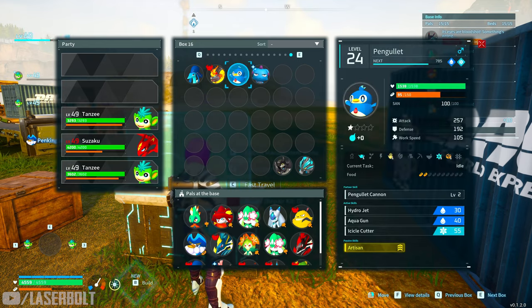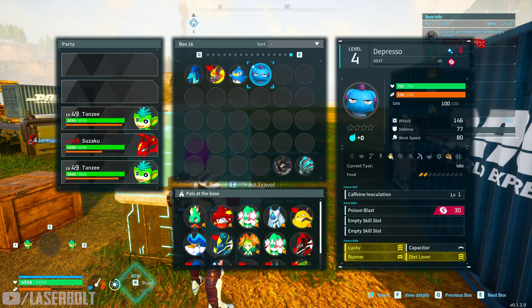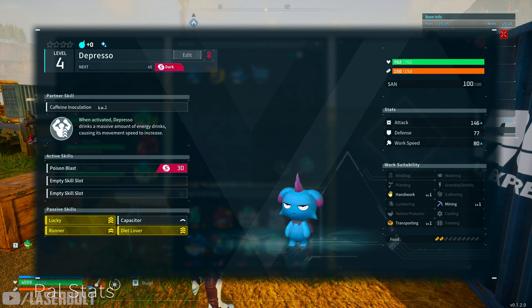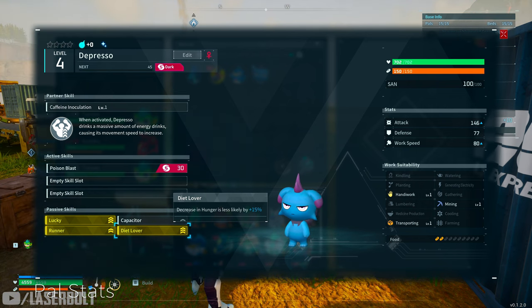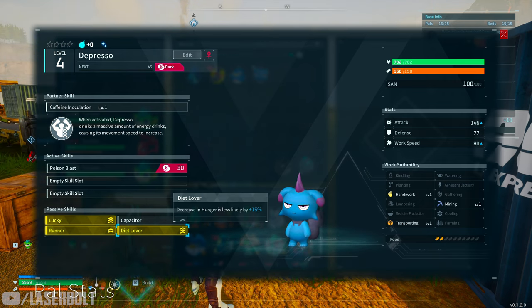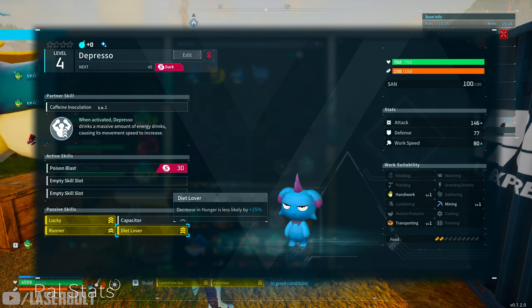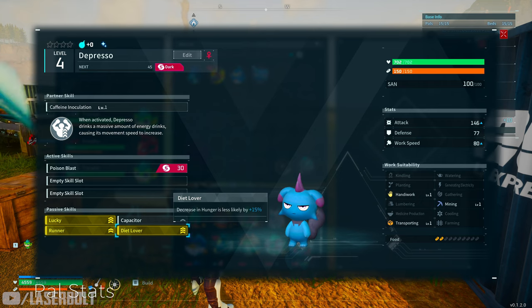One of my favorites is Artisan — this is the top echelon when it comes to work. It just increases work speed by 50%, which is really crazy. If you can get this with any of the other two skills, definitely pick it up. Last but not least is Diet Lover — this decreases hunger by 15%, meaning less eating and more working. Definitely get this one for your workers. There are some other skills that give a positive to attack and a negative to attack while increasing workflow, which we'll mention a little later.